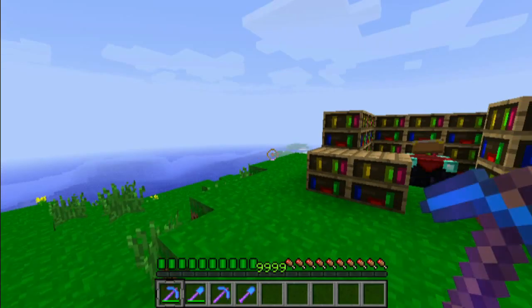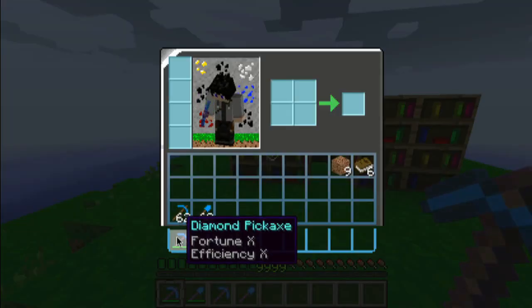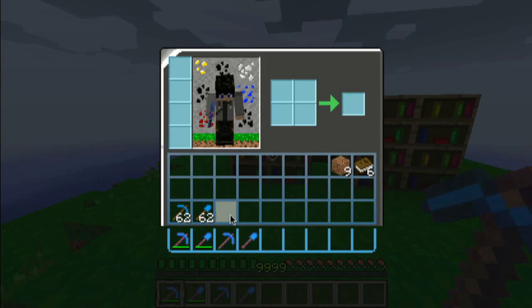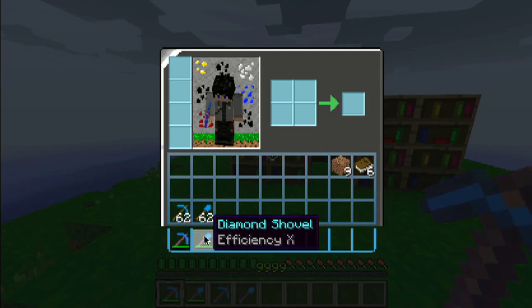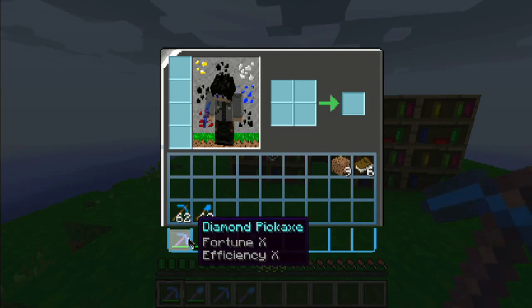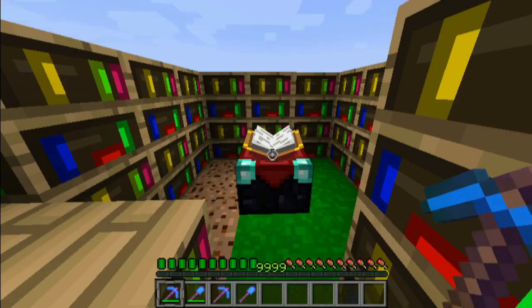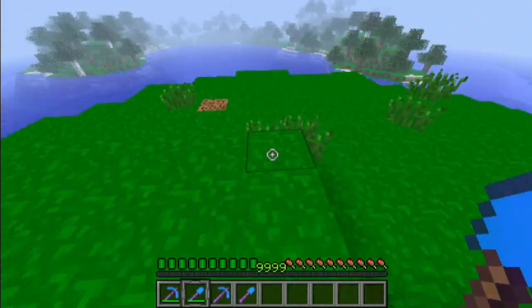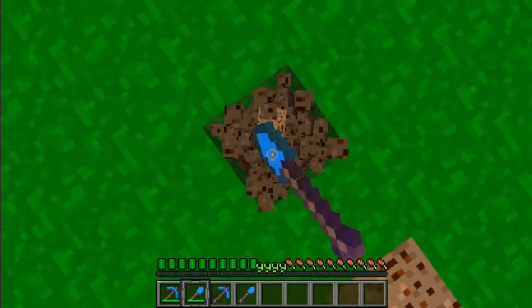Alright, so here we are back in Minecraft. We have our new enchanted stuff. You'll see it is level 10 in both fortune and efficiency now. And also our shovel is level 10 as well. Now that we have a level 900 — and we reset our level — as you can see, it works very well.